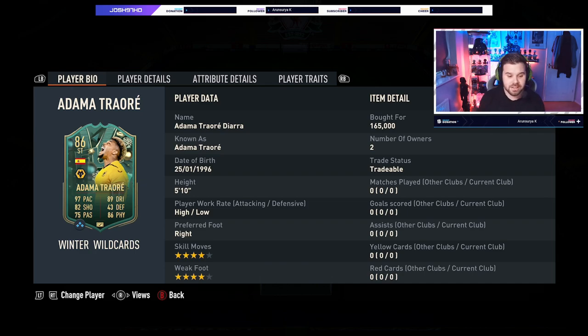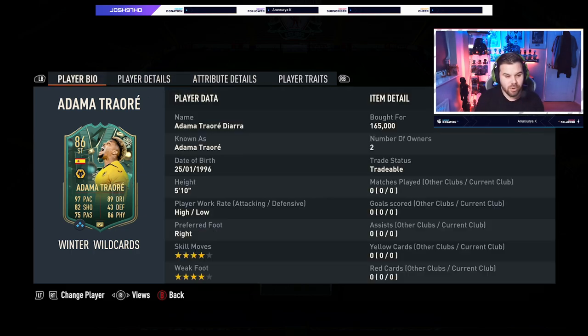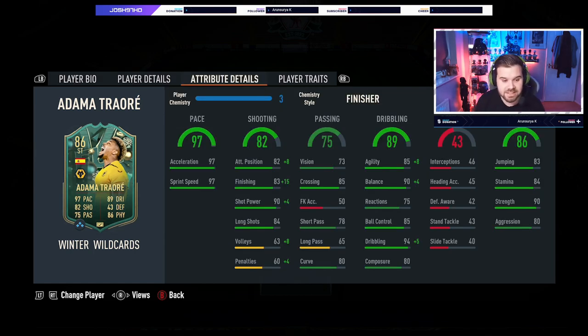He's got a high-low work rate, he's right footed with 4-star skills and a 4-star weak foot, and he is 5 foot 10, going for about 165k on Xbox and PS right now. He can play striker or centre forward, and you could play him on the wing if you wanted. He's got 97 pace, which is absolutely ridiculous. His shooting has been jacked up — 82 at that position, 83 finishing, 90 shot power, 84 long shots — though his volleys and penalties are crap at 63 and 60.